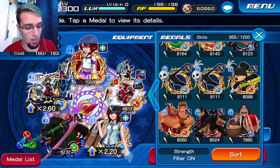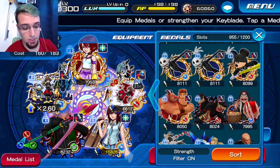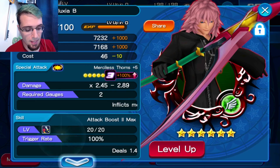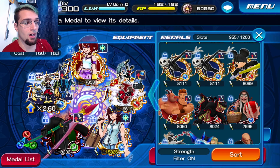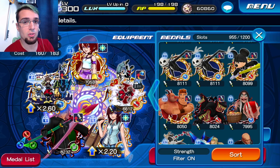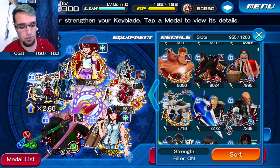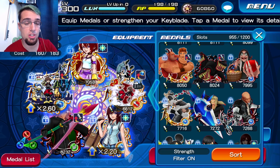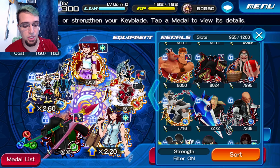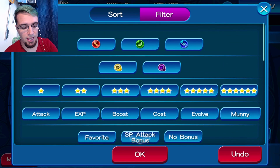All right, so enough with explaining all that. Here's what you guys want to do: any medal you guys want, go ahead and put on here. Any medal that does a single hit, put on there. But remember it's got to be a high multiplier — so 1.6 is not going to cut it. You need at least a 2.8 or higher multiplier to do this.